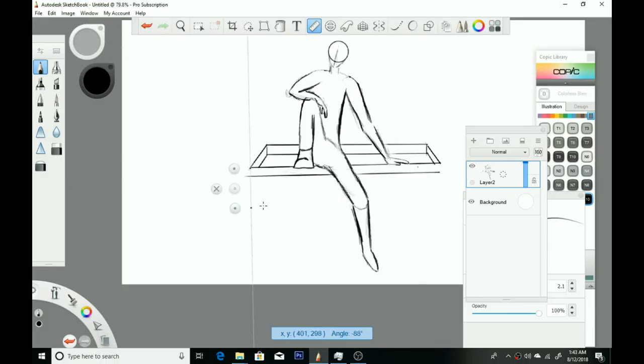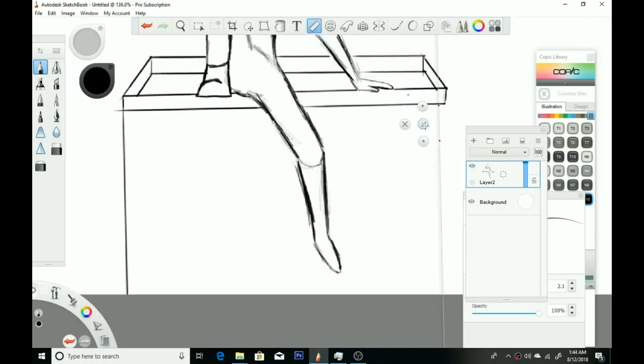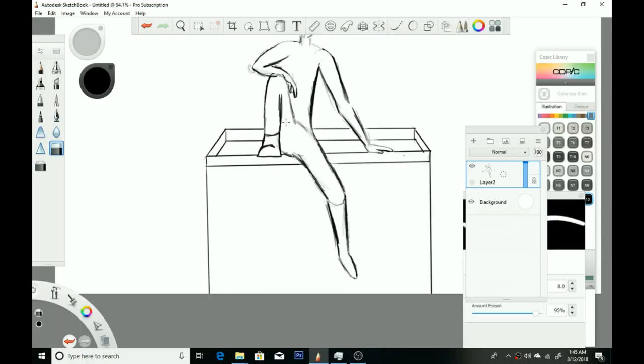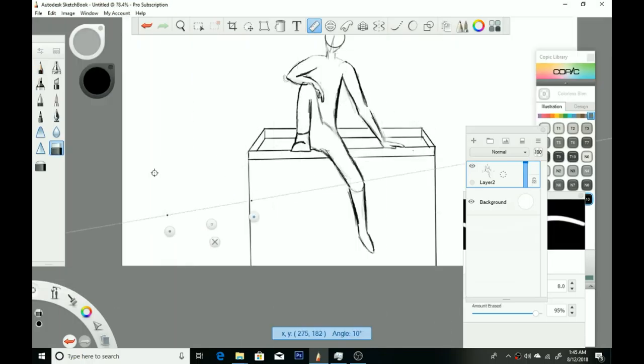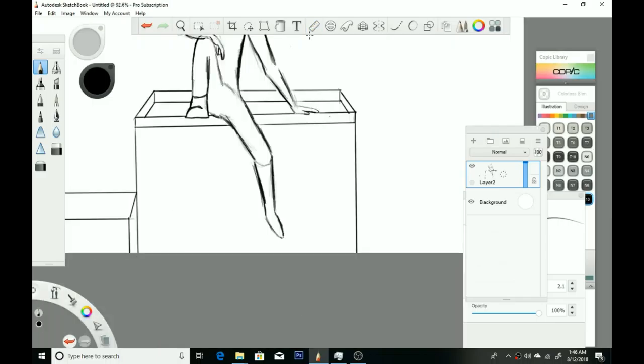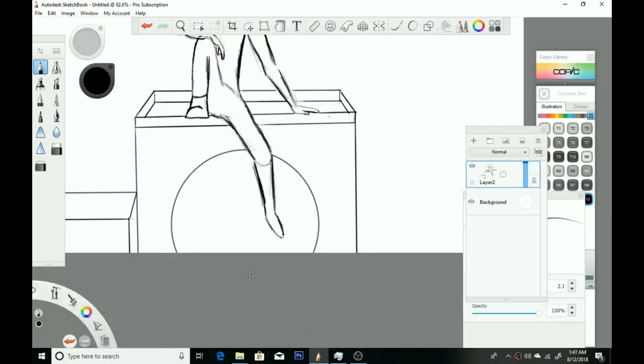Right here you can see I'm drawing the building escape. What I wanted to go for was the character sitting on the ledge of the top of the tallest building in his city — just sitting there, chilling, not having a care in the world, just looking out over the city.